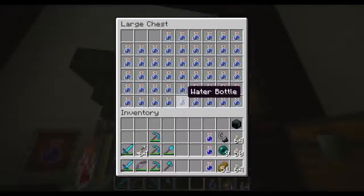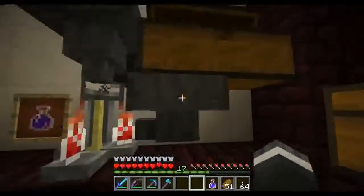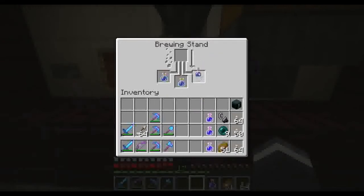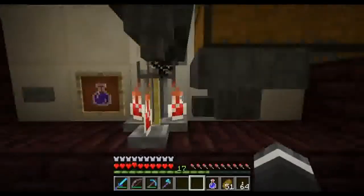First of all, this chest has water bottles, which goes into this item hopper, which goes into the brewing stand. If I take out a water bottle, it instantly gets replaced.